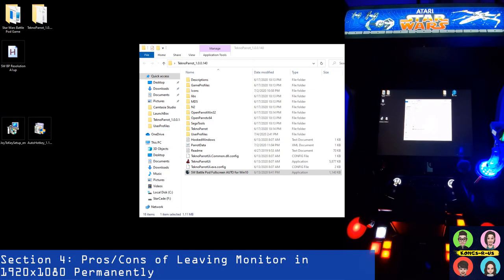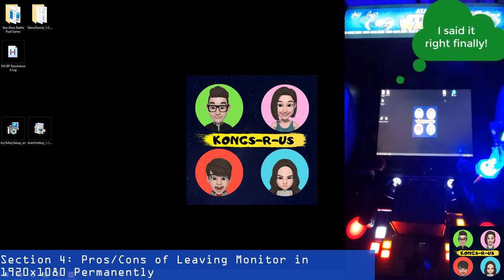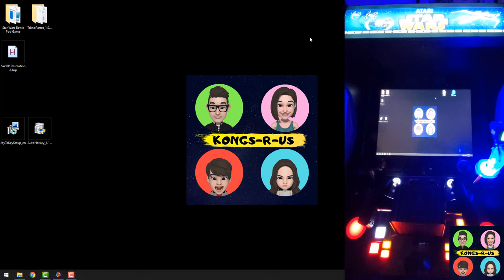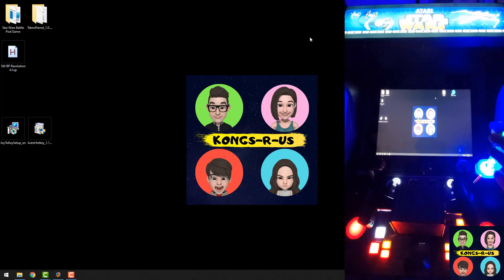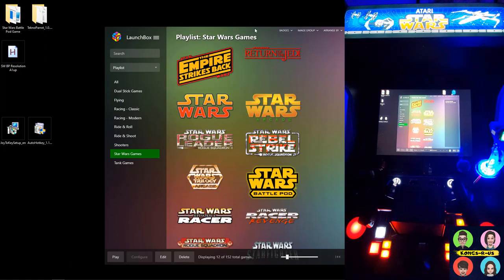In both instances we're left with our stock monitor in the 1920 by 1080 resolution. Are there any downsides? Just a couple. First, the text and everything is really squished and narrow — you can see that my logo isn't even a full perfect square anymore, it's a narrow squished vertical rectangle. That's going to persist for whatever you're looking at if you're using this monitor for anything else.